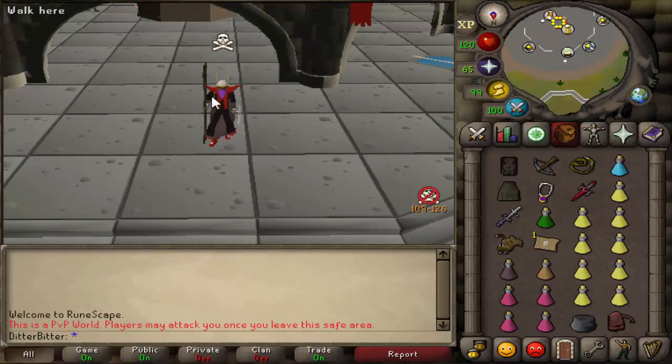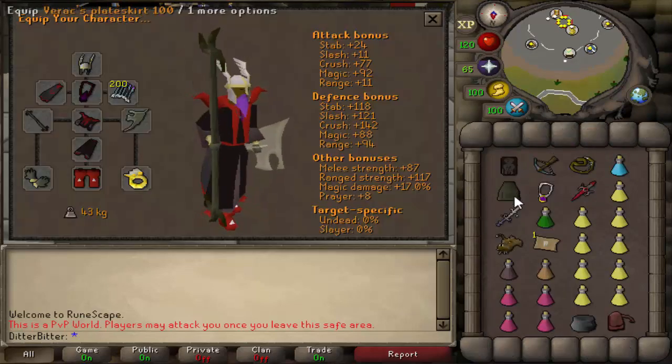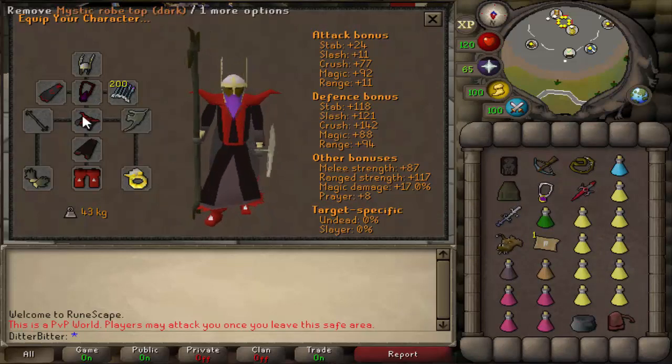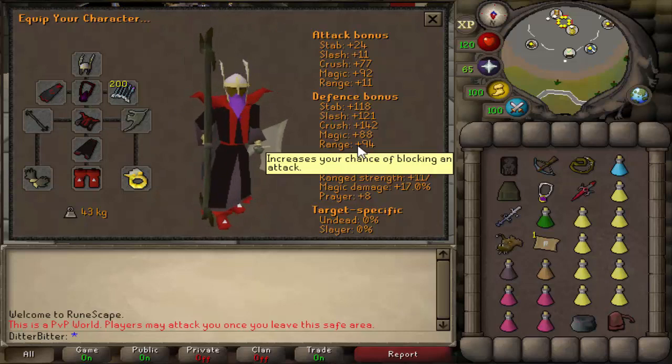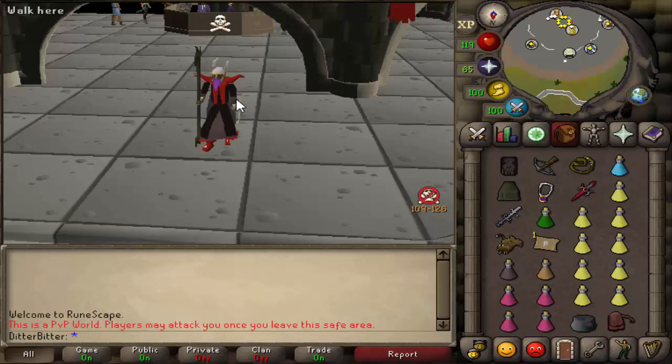I'm in a non-plus-1 world right now, which is a little bit awkward. We're risking around 8 mil, but we are going to get into some of the big boy upgrades today. We just got our tank legs, which means we're going to get Carol's top next. Then we're going to start getting stuff like Staff of Dead, Serpentine Helms, maybe even Dragon Crossbows, and our risk is just going to increase tenfold. If you guys enjoy this video, hit that like button and subscribe if you are new.